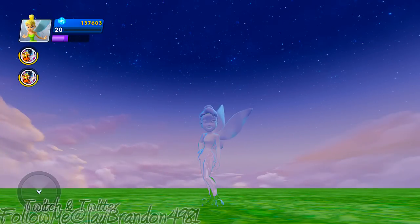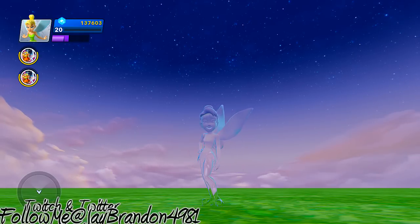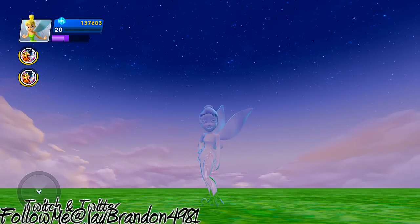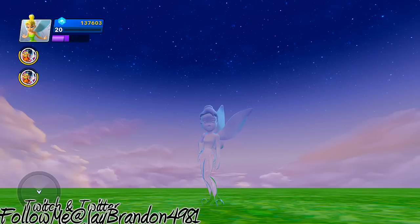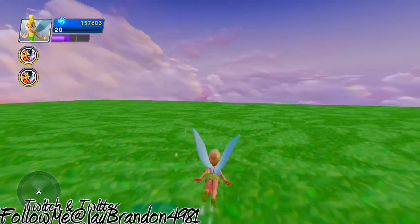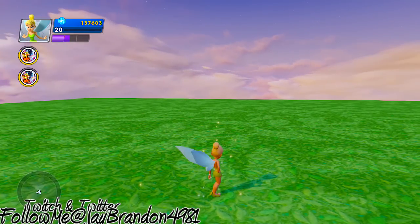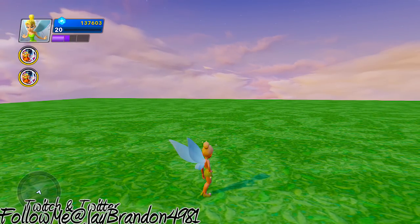What is up YouTube, to the whole PlayStation Raptor Nation, it's your boy Jay Brandon back on the YouTube scene. What I got for you today is something special — I got Tinkerbell in clear form, which happens when you use one of her special moves. What I got even more special is level 20 Tinkerbell maxed out, and I'm going to share with you my skill tree so you can see what I got going on and how I spent my skill points.